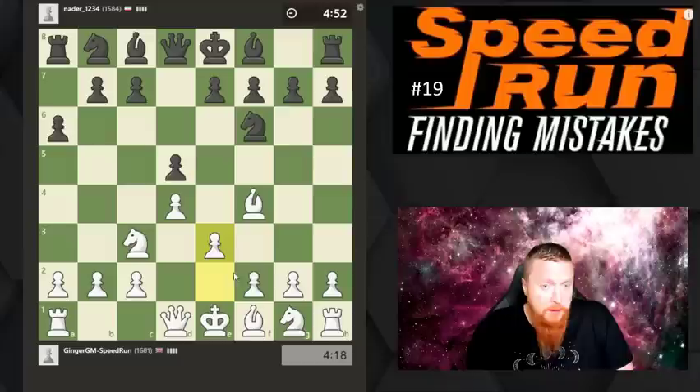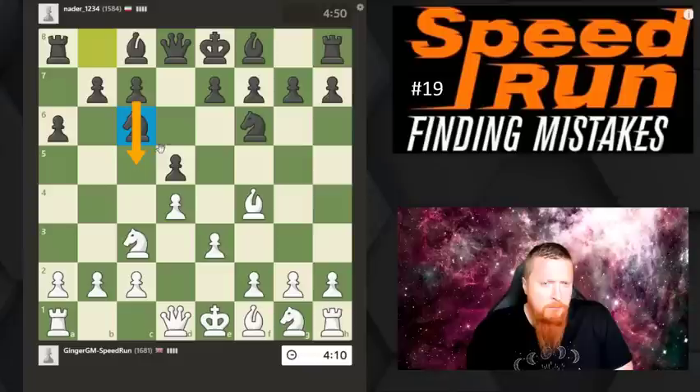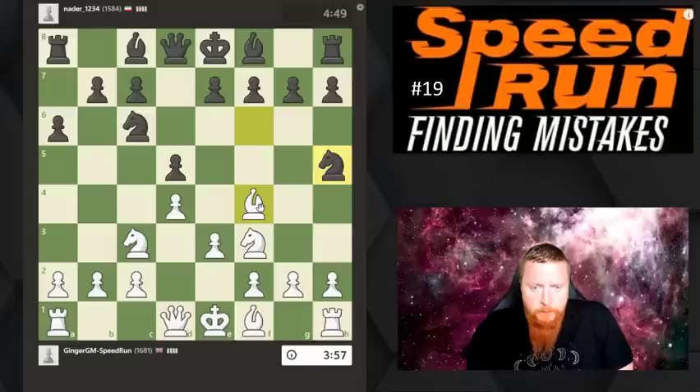I'm just going to play simple developing moves - I want to get my bishop into the game. This is a little bit odd already. I'd say that's a slight mistake because it blocks the c-pawn in and the knight might not be brilliantly placed on that square. So I'm simply going to develop my knight.